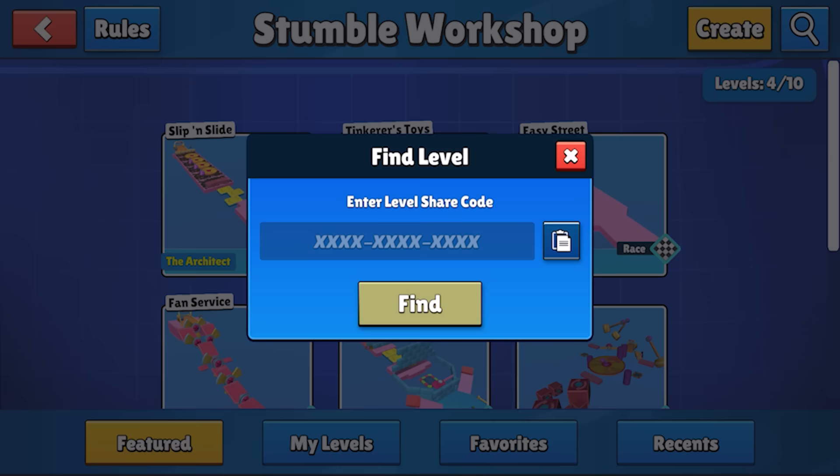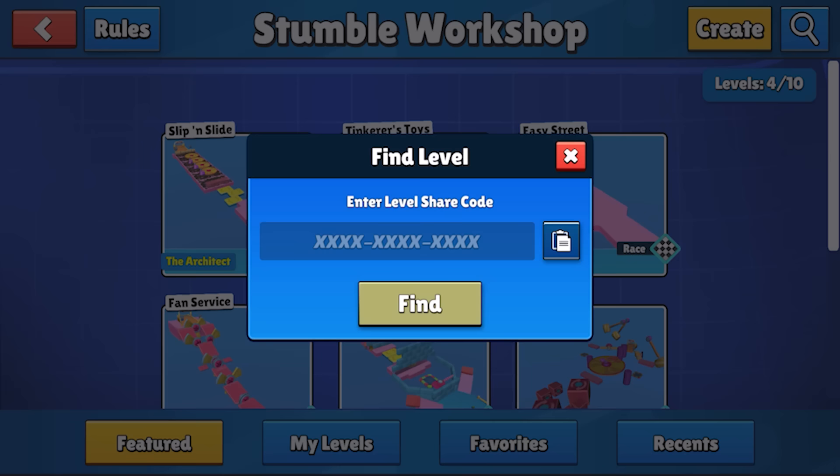And there we go — publish complete! My level is now live and anyone can grab it on their device and use the level code you can see now. If you've been watching along and want to grab my level, just hit that little magnifying glass in the hub and enter that code.